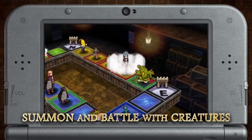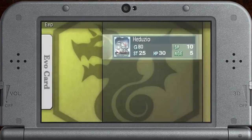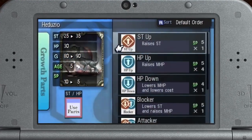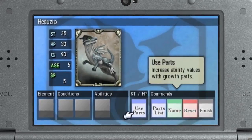Creature cards can be summoned to claim open land and to battle your enemies' creatures. As a new addition for the series' 20th anniversary, Cold Scepter Vault also features a new type of creature card called Evo cards that you can evolve and modify to fit perfectly within your strategy.